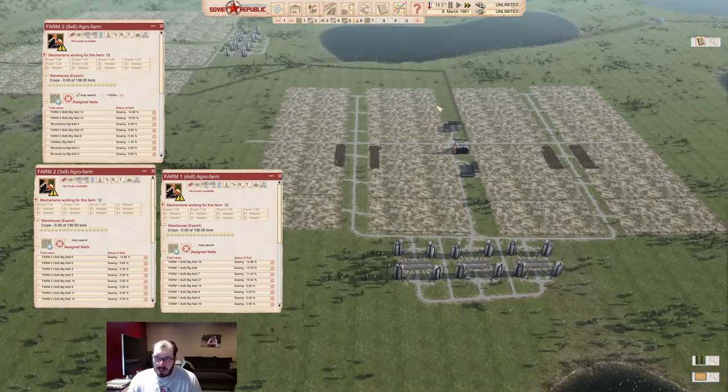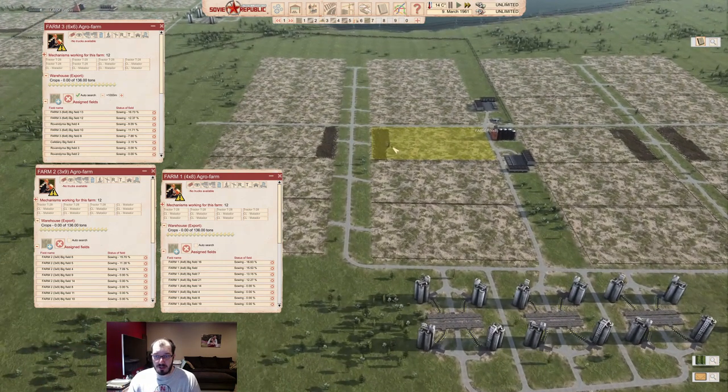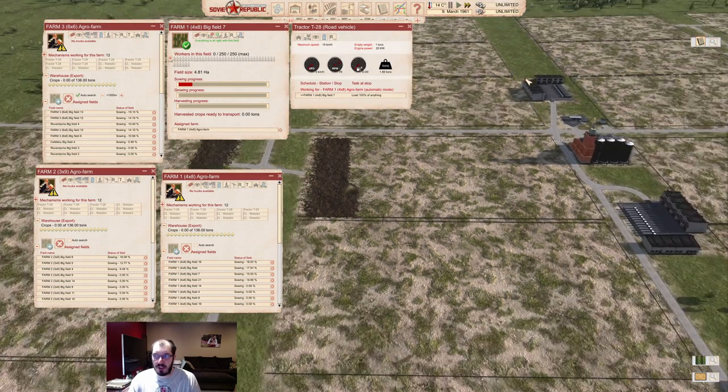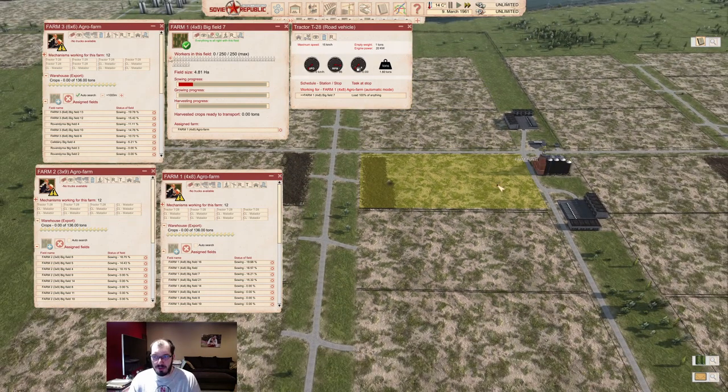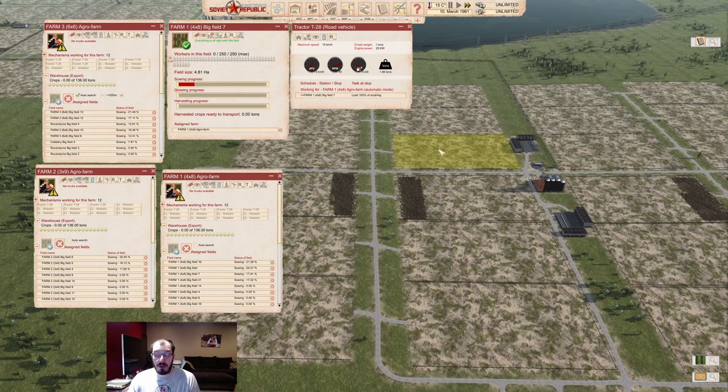Turns out it doesn't matter — at least not for the setup I have. It does matter if you have a different setup, and I'll tell you what that is. The problem is that a tractor can complete about one large field with its fuel tank. When they start, they begin at the farm with just a partial fuel tank and they barely make it out to the field and then they're empty. Even if they refuel first, they will only complete one large field. After completing a field, they always go back to the fuel station to refuel — they don't go back to the farm. They only want to refuel, so they go to the fuel station and then to the next field.